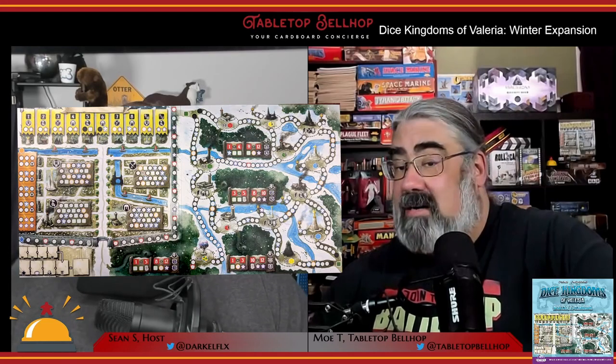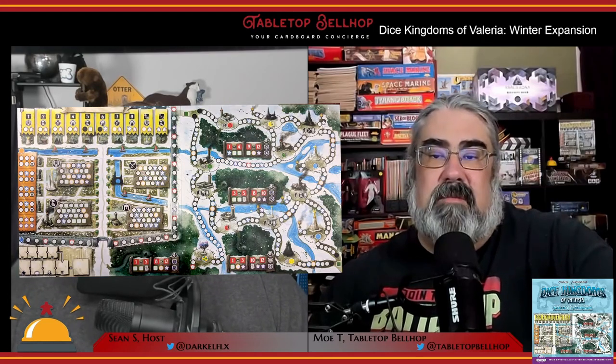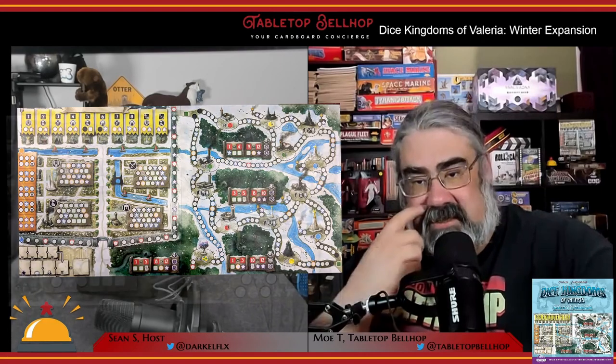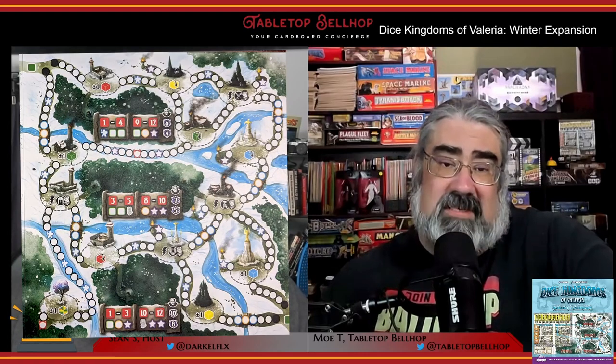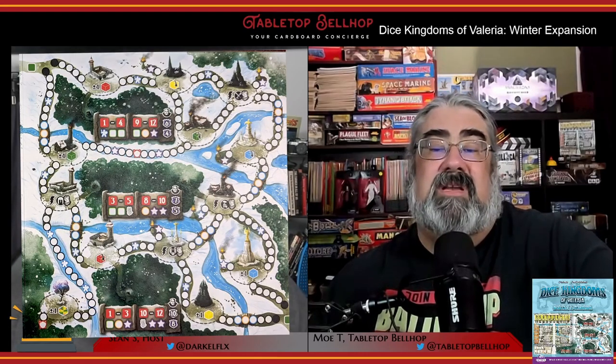The Winter expansion provides two new pads of sheets that you use instead of the ones in the original box. These feature a winter theme and snow-covered artwork. Changes include different guild building effects in different orders, a completely revised road system, and monsters whose dens have to be discovered before they can be attacked. The sheets are the same quality as the originals — you get 50 of each side — and they have the same bleed issue. They're also very dark, which we'll get into later.